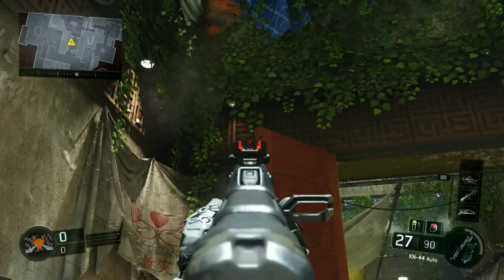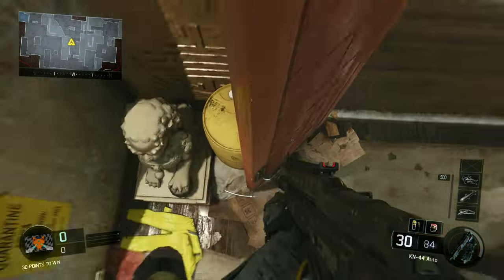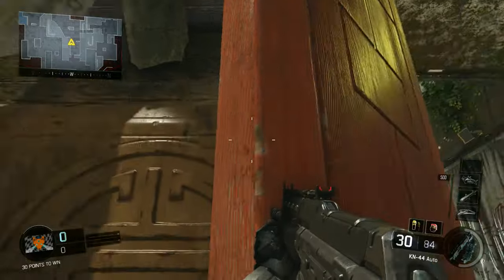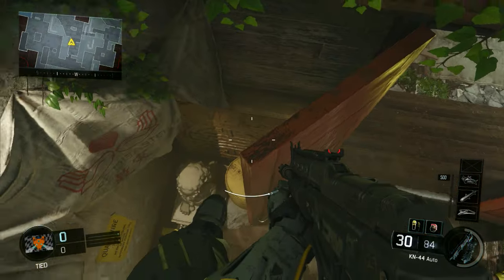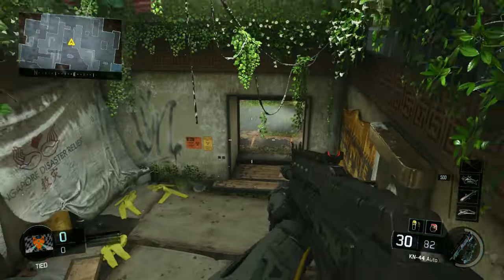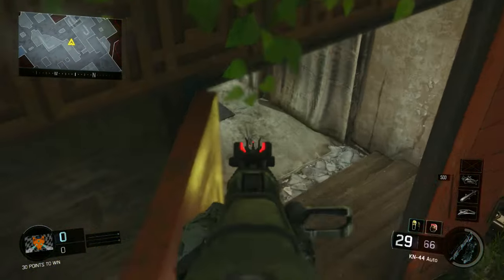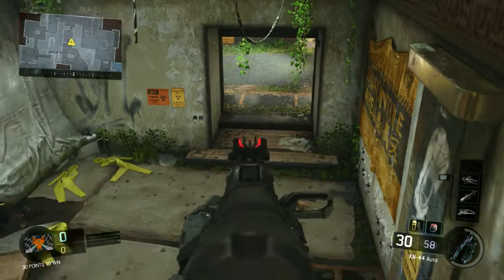What you guys want to do is you're going to be able to get on top of this door on the left side here, and this did take me a couple of tries, but it is relatively easy to get. And this is me getting it right here. You just need to keep tapping the A button or your jump button in order to get on top of this little ledge. You don't want to jump up too high, or you'll just slide right off. So you want to make sure you jump at the right height where you just land on the edge of the door.